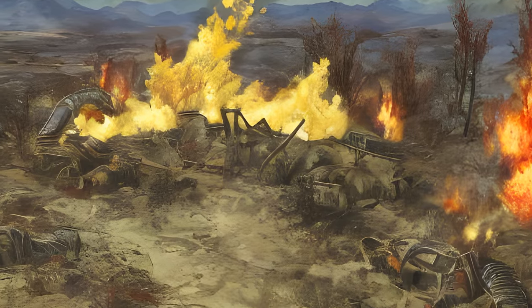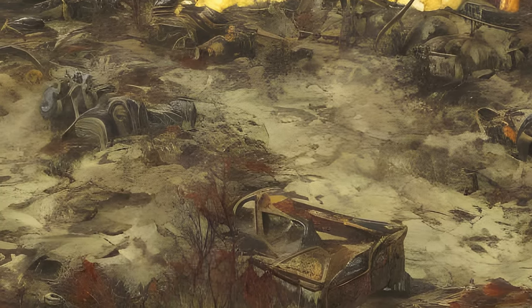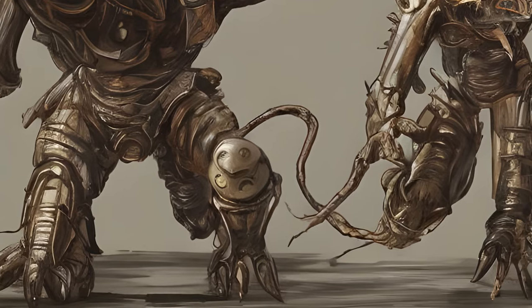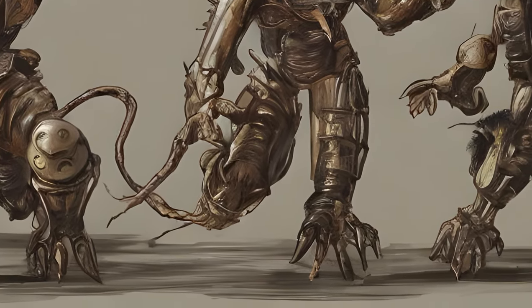Two specific events — A Colossal Problem and Scorched Earth — require a player to nuke either Mononga Mine or the area around Fisher Site Prime in the southeastern Cranberry Bog. The first allows players to fight Earl Williams, while the second results in an encounter with a Scorch Beast Queen, both of which are considered the end-game bosses.